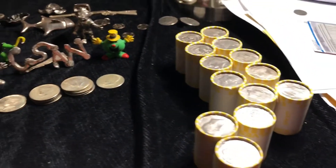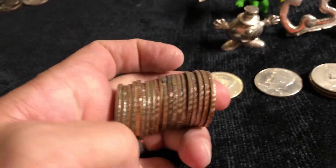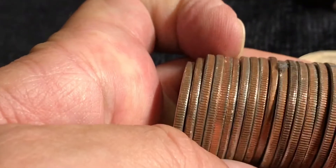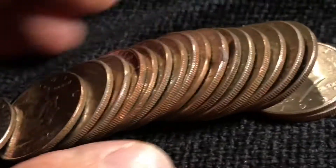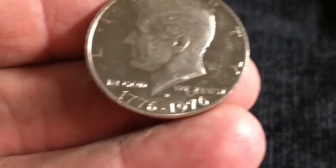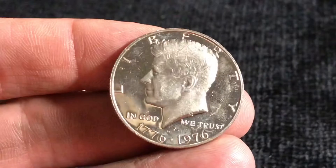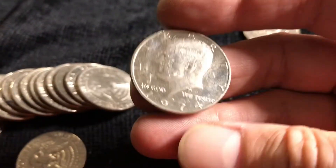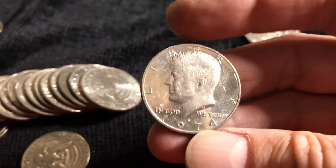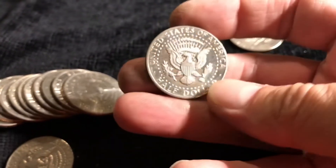Roll 37 and we got something thick — we got something thick as a brick. And it is a proof! Bicentennial. Wow, that's cool. And the same roll has a '74 proof — this is a '74S, kind of beat up, but it's got that proof-y look.